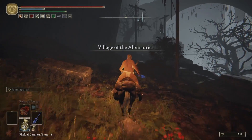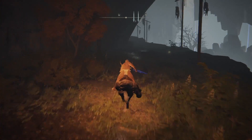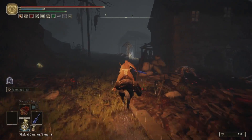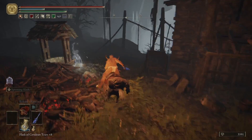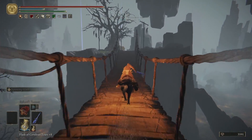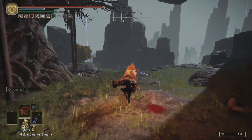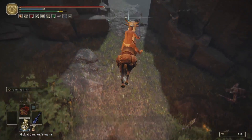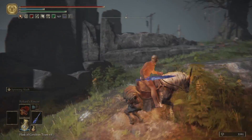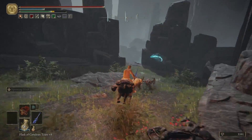If you don't have the lantern, a torch in your offhand works the same way. I just like putting the lantern on my waist — it lights up the area around me. It's going to be right up here, across the bridge. Watch out — there's an enemy that'll try to snipe you off the bridge as you come across. It's going to be this body right here on that edge. I already have the sword, so I can't pick it up for you guys, but that's where it is.